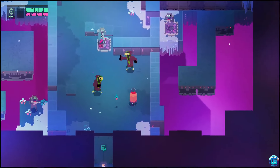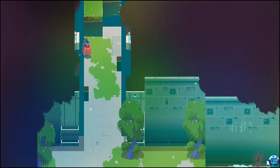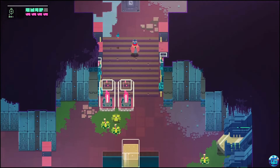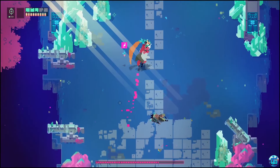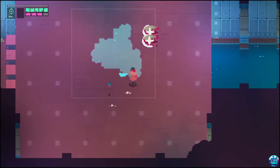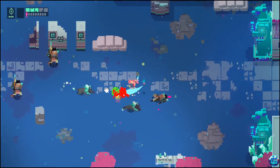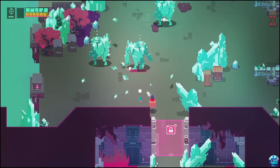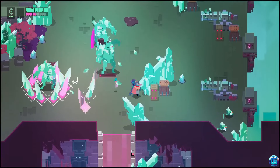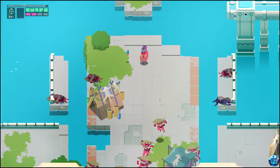Players must master a variety of weapons and abilities to survive and progress, with each encounter demanding precision and strategy. The game's narrative is conveyed through environmental storytelling and cryptic visual cues, eschewing traditional dialogue or text. This minimalist approach enhances the sense of mystery and encourages players to piece together the lore on their own. Hyper Light Drifter's world is rich with hidden secrets and optional challenges, rewarding exploration and curiosity.